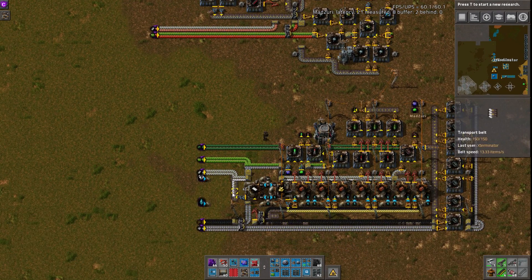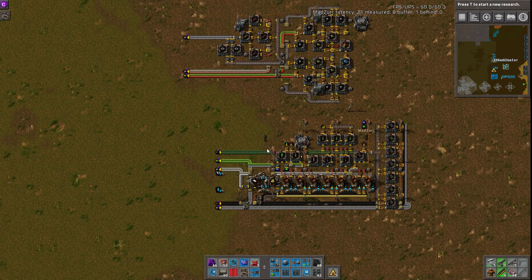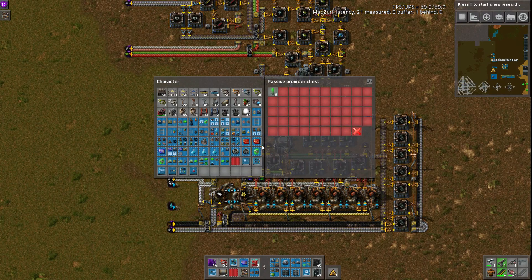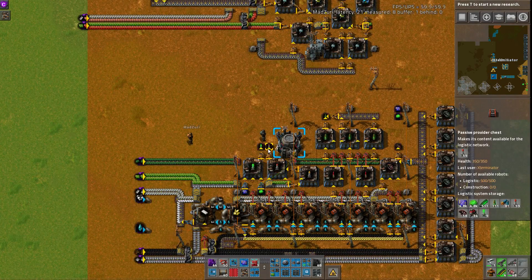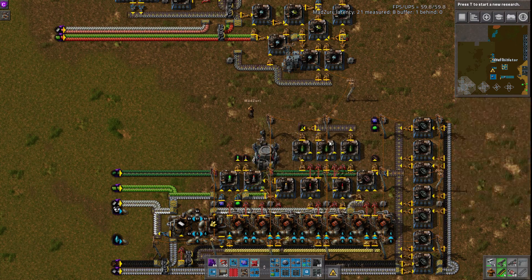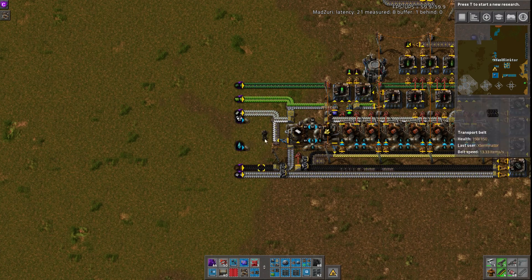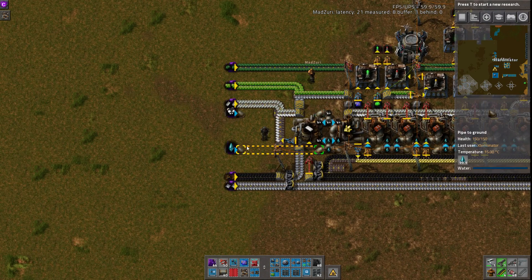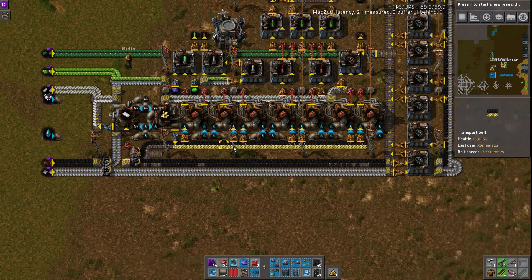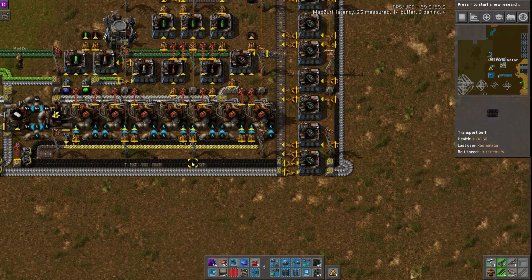The last one down here is probably my favorite just because it includes all the explosive stuff that goes boom. This one produces the nukes — the atomic bombs — explosive rockets, explosive uranium cannon shells, and cluster grenades. All the feeds go through here: petroleum on the top, water on the bottom, plastic, sulfur, and all the explosives are made here. Some good use of side-loading and a little bit of belt weaving back and forth.